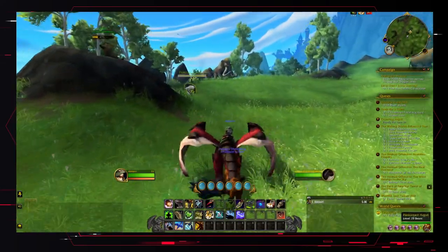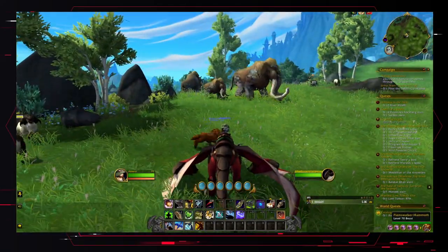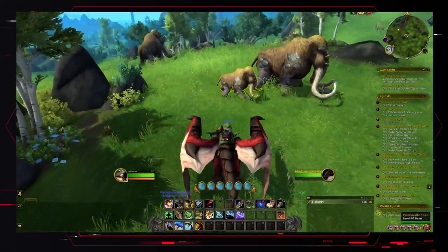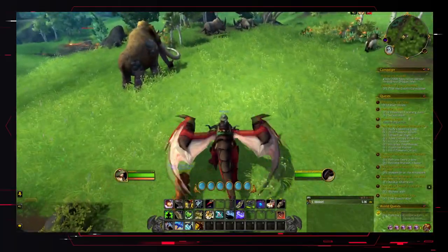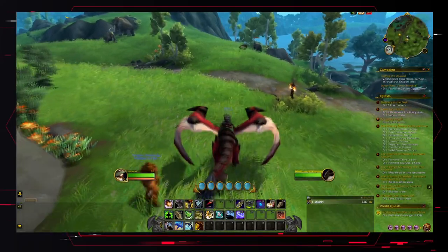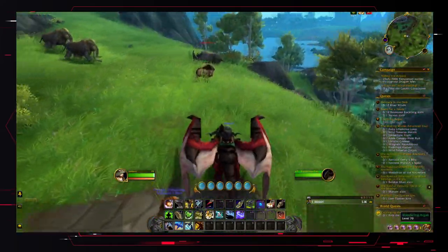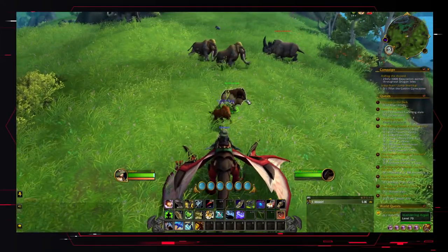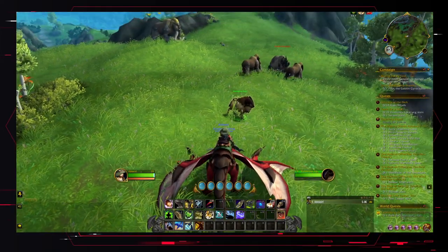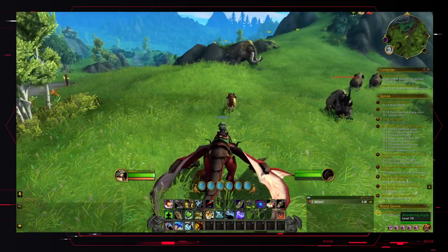Let's see if I can find a second one. I've just completed the quest myself after kind of fuddling about with it for a little bit. Here we go — so here's one. You want to find this one specifically, the Wandering Argali. When you approach them, once you're stood in front of them, you'll fear them and they'll run back.